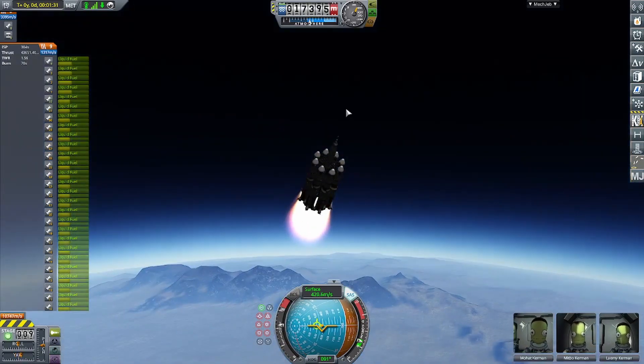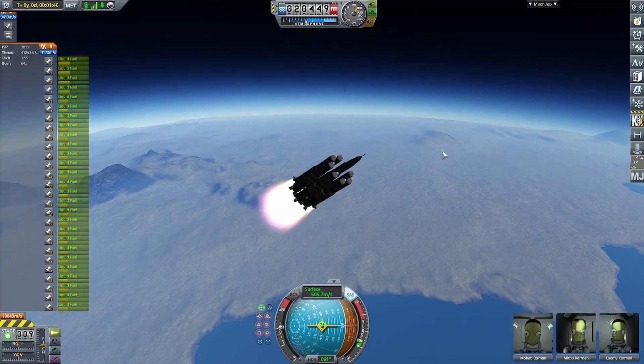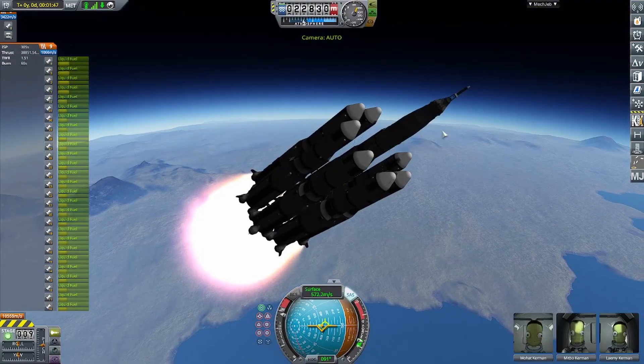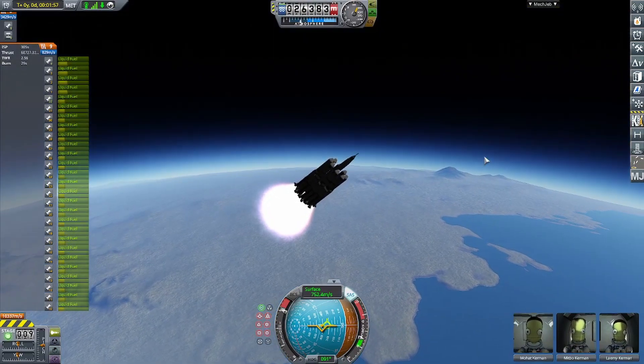I was trying to get to Duna, but realized once I was in orbit that I would not have enough fuel to get there. This is when I throttled the engines back up to full.